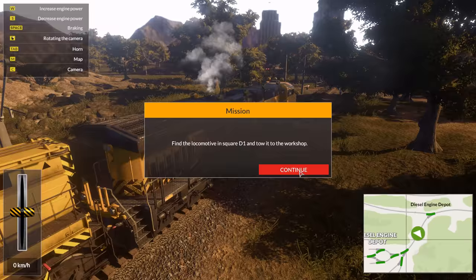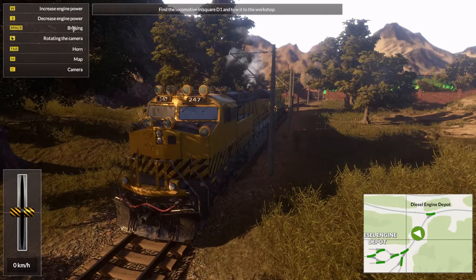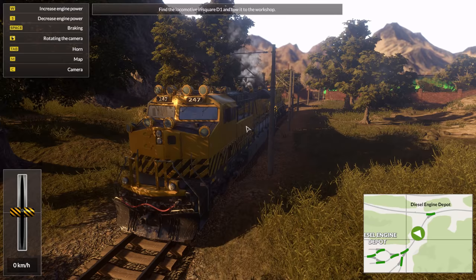D1. Oh wow — I have to say, the graphics are very pretty for such a game. Very pretty. Increase engine power. Decrease braking. Rotating. Horn. Oh yeah — let's go.